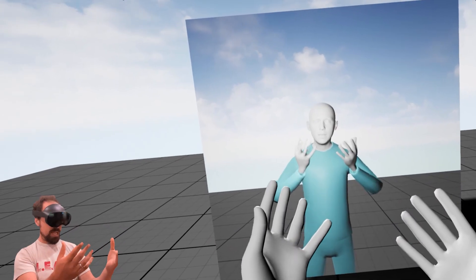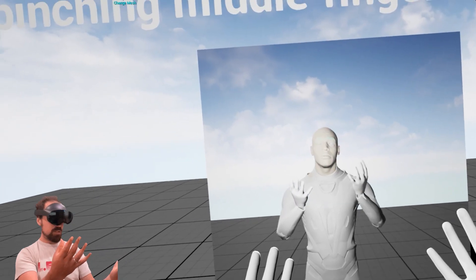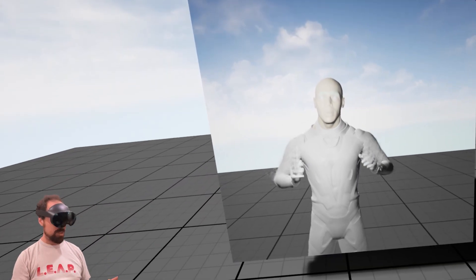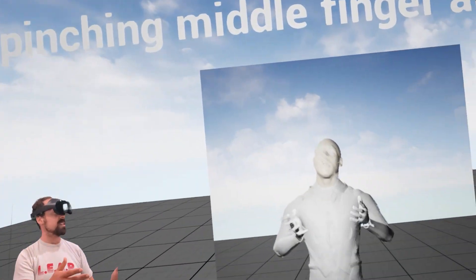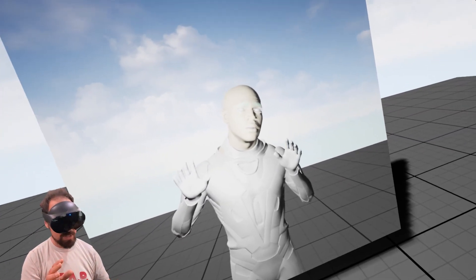I can also just put my middle finger and my thumb together to swap meshes. Nice little gesture detection there. It feels like these characters could use a little more stuff going on, but still you can kind of see what's going on.